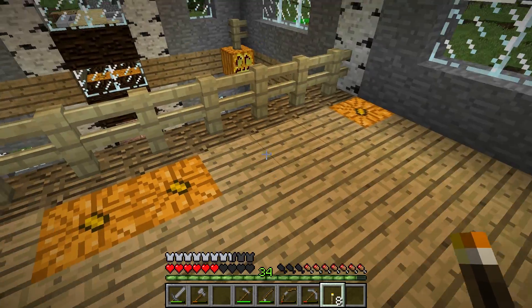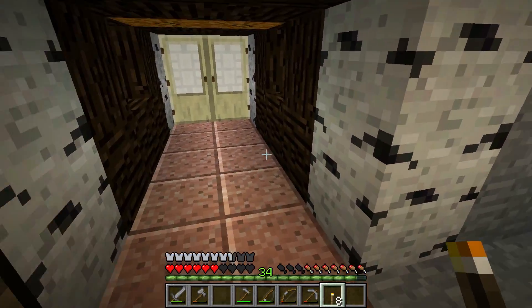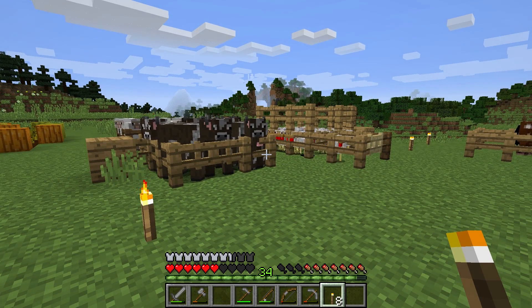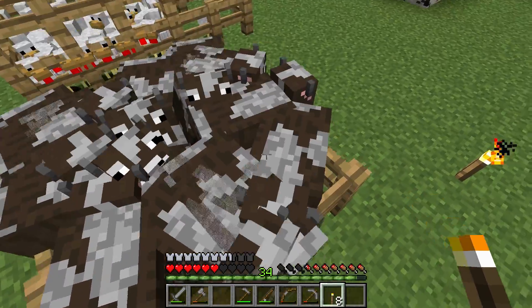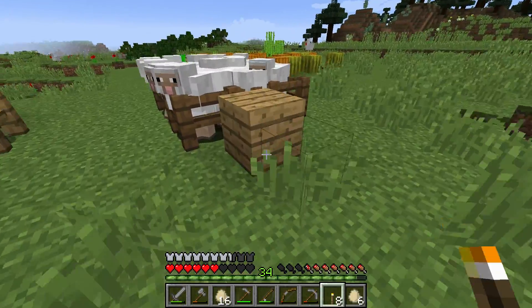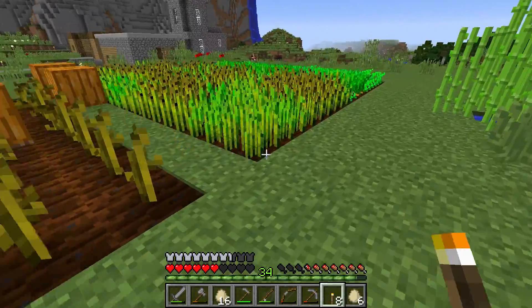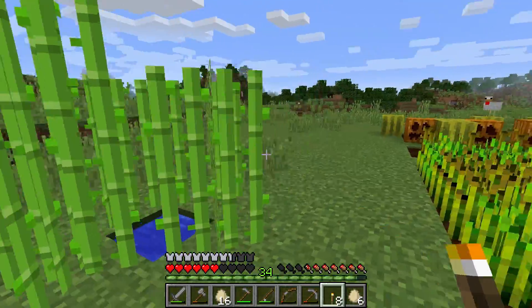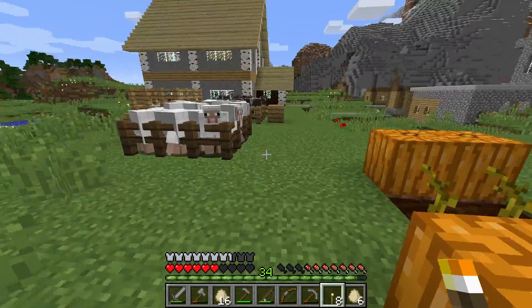Upstairs basically all we've got at the moment is a bedroom. I'm not sure what else I'll add up there — there's not really that much space. This is more of a starter base in this village. I'm sure later I'll probably have some mega castle or something. As far as the farm goes, we've got cows, chickens, sheep, pumpkins, melons, wheat, carrots, potatoes, and just a tiny amount of sugar cane because I don't really have any need for it at the moment.